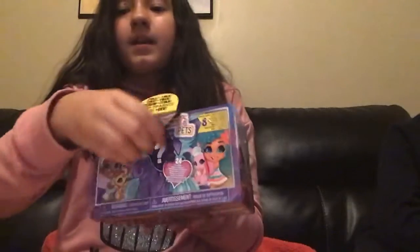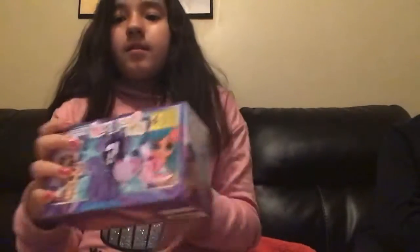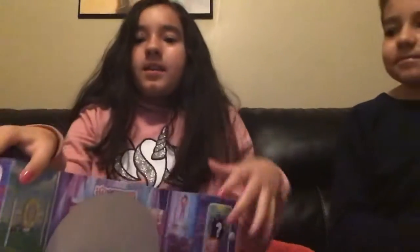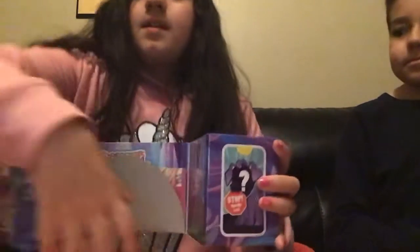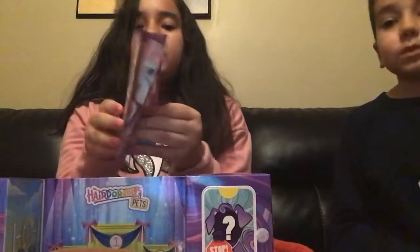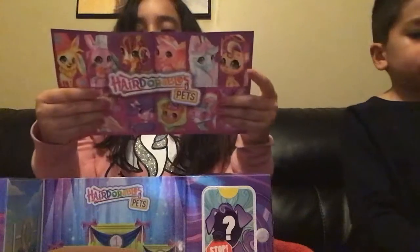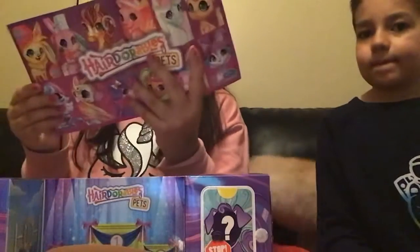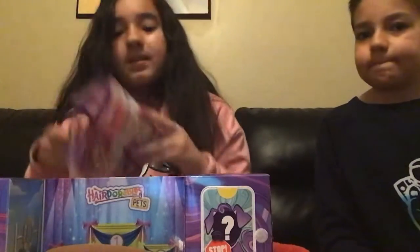I'm going to be opening pets first. So first, you open the strip — I kind of already read that, but then you go like that. It will go like that. And then you see a cute little background here. You put it like that. And here's a checklist for all the pets you could get. These are all the pets you could get. They're really cute. Let's see which one got the best pets at the end.